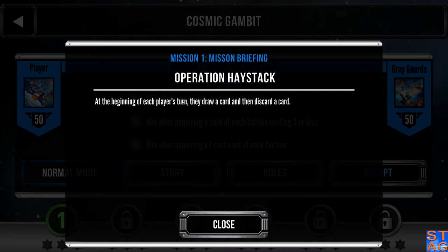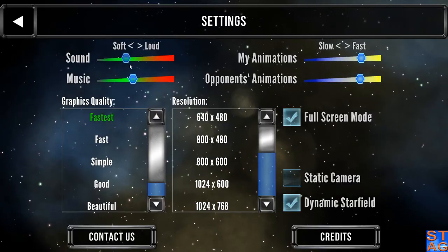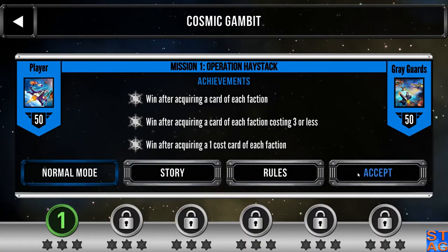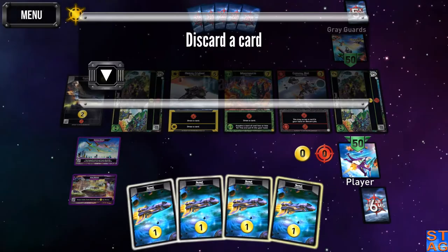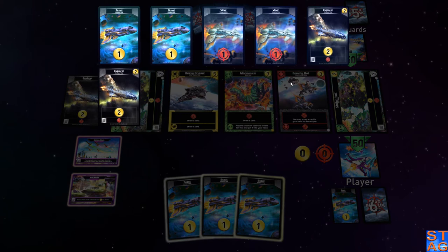At the beginning of each player's turn, they draw a card and then discard a card — so it bites a little bit if you have a bunch of good cards in your hand and have to dump one of them. So let's see what we can do. I did draw up, and I immediately have to get rid of this guy. Starting off with a semi-standard deck — we have two Explorers instead of our last two Scouts.